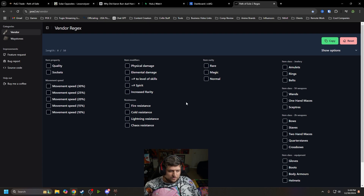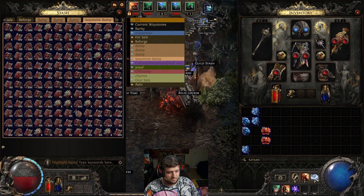What I'm going to do here is click 'increased rarity' and we'll see that the code is actually: quotation mark, 'd', space, 'r', 'a', 'r', 'i', close parenthesis. So what I'm going to do now is go back into the game, and right down here where it says 'highlight items' I'm going to put in that code.